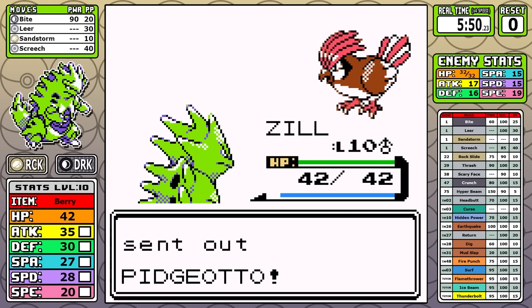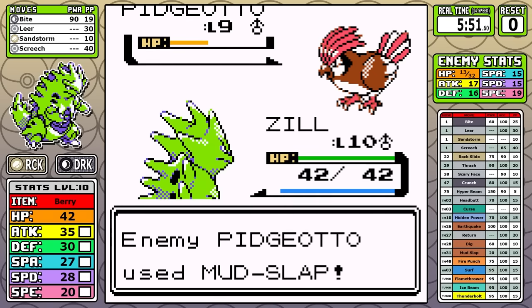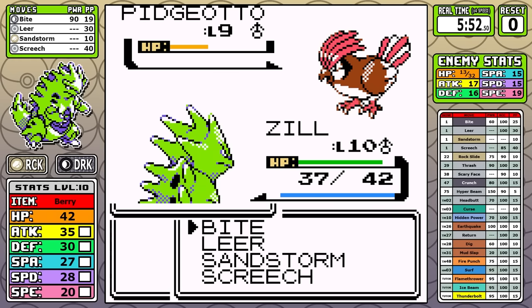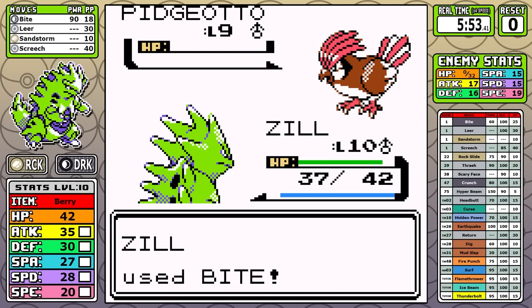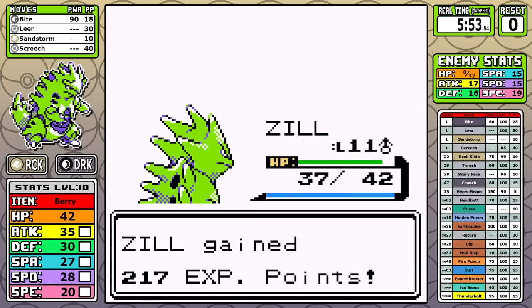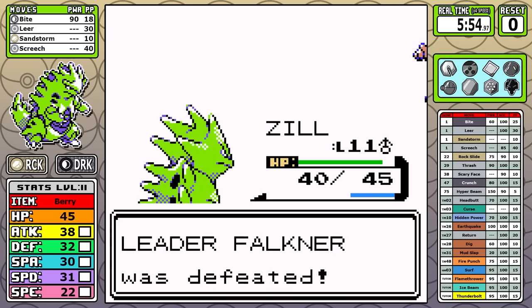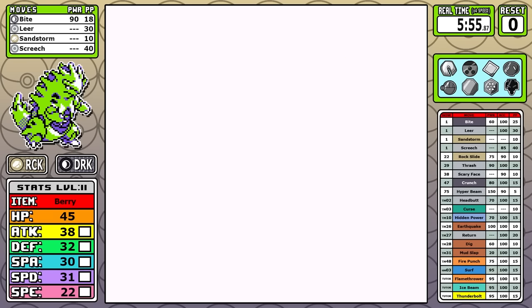The Pidgeotto is a little more complex — it has more variables. You're not going to one-shot it, but you will do a sizable chunk. It will hit you with Mud Slap, and I just spam Bite until the battle's over. Now, it's worth noting that if you got unlucky, missed, and kept getting hit with Mud Slap, you could just use Sandstorm — that one-eighth chip damage would get you by pretty much regardless of how much mud was on your face. But that's the fight, and that's the first badge down.